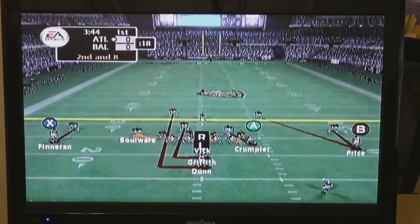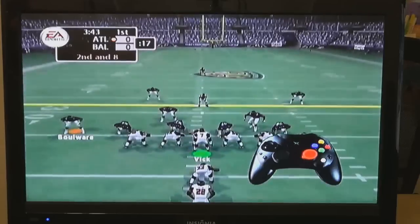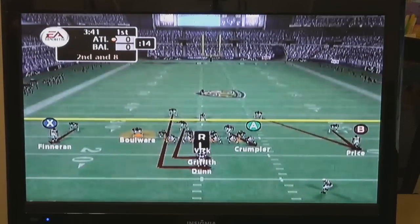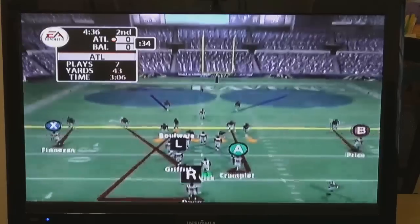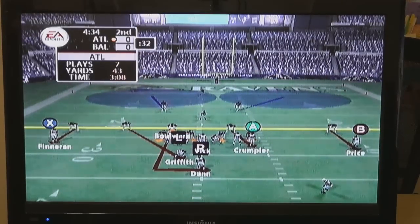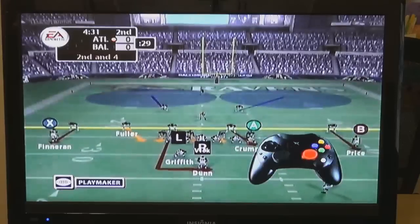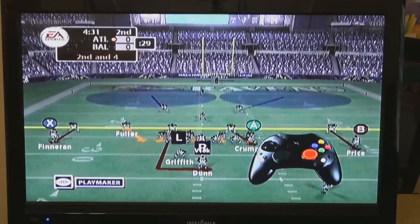In this case, your linebacker is in a blitz assignment. You realize that everyone else is in man coverage. Move the right thumbstick left and now your player is in a quarterback spy assignment. Here's another example. You have an extra defensive back that is covering the pullback. You make the call on the fly that you aren't worried about the pullback getting deep in pass coverage. So move the right thumbstick down and now your player is in a blitz assignment.